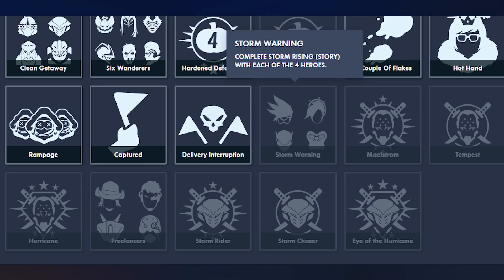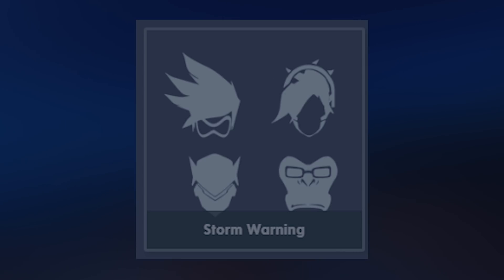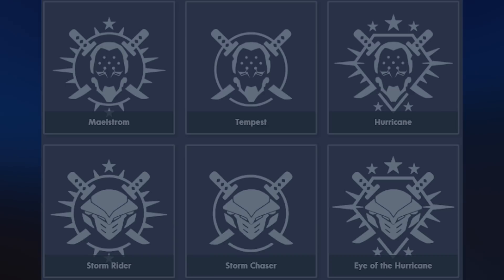That part of the website was changed on purpose, but if you go over to the achievement section of your account on the Overwatch website, where you can view all of your stats and achievements, it looks like they accidentally included eight of the achievements for the upcoming event. One right here is called Storm Warning — simply completing the Storm Rising story mode with each of the four heroes: Tracer, Mercy, Genji, and Winston. When you do that, you get the achievement.